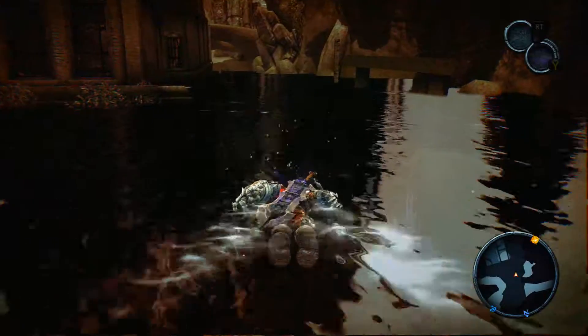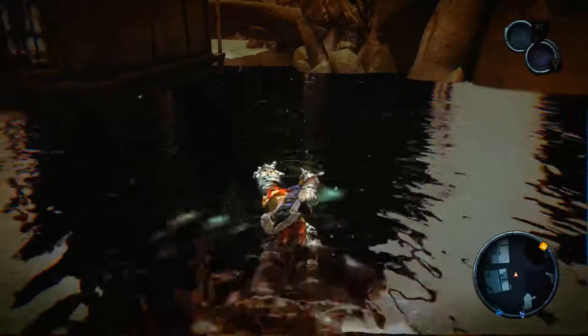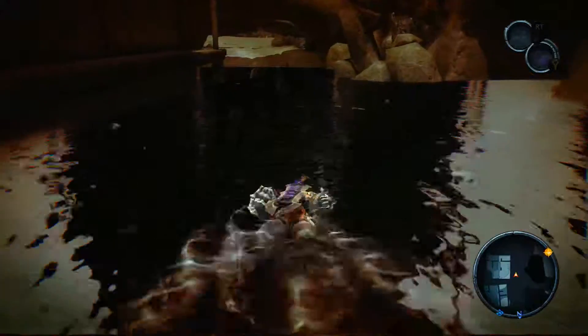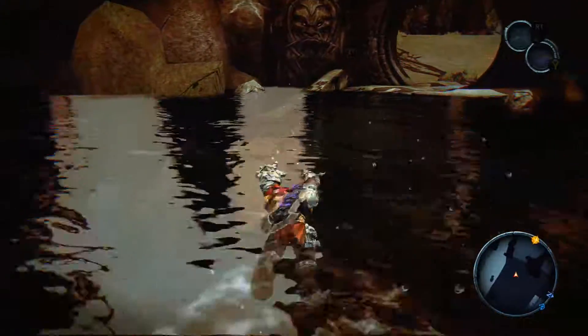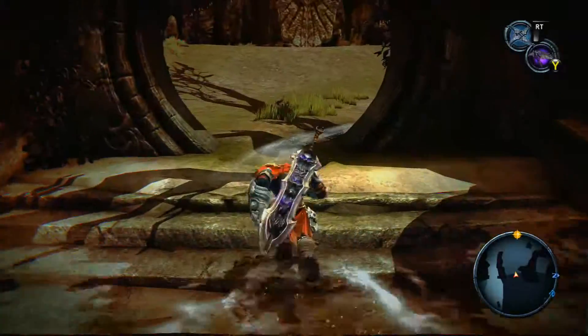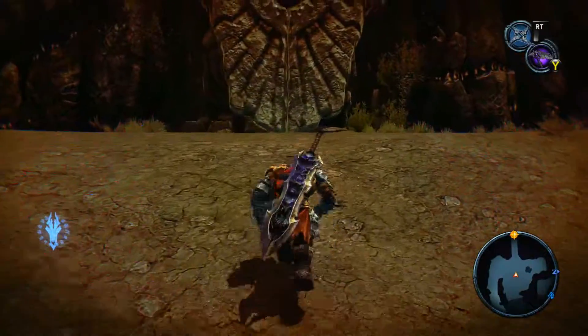There we go, let's swim over there. If you want to swim faster to get to the other side a little quicker, press RB on the Xbox One controller — or 360 if you play it on 360. It's a little faster. Come on War, don't get tired already. All right guys, we got all the souls, let's do this — I'm gonna have to save real quick.